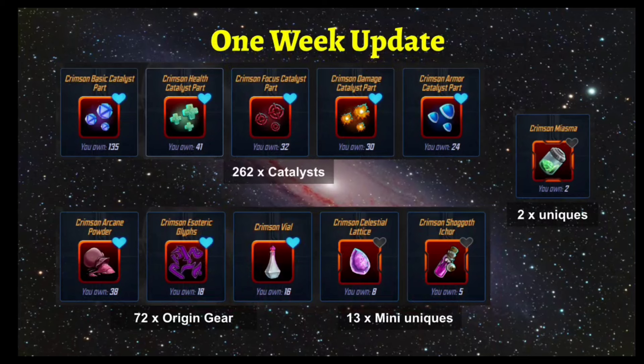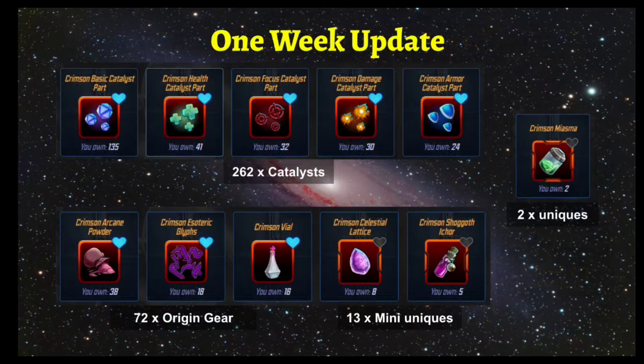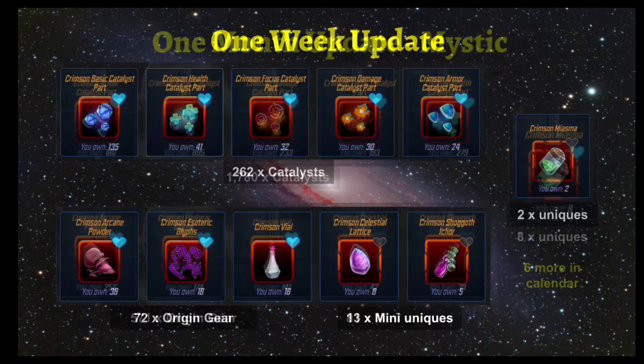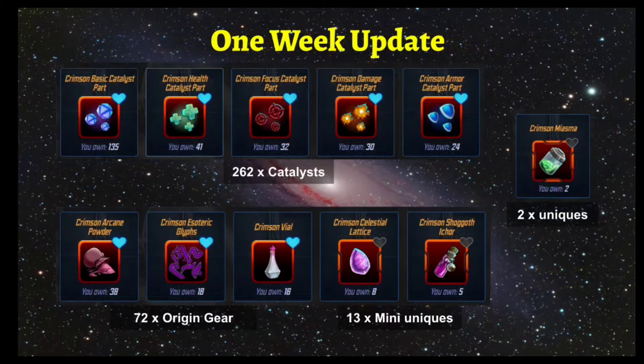This is the one-week update I did previously for Robbie Reyes — all mystic gear, catalysts, and two uniques in that first week. Now fast-forwarding to one month, it grew exponentially. The big thing was the raid rankings: in three weeks we went from 262 catalysts to 1,780 — almost eight to nine times the amount — a big chunk really coming from the raid rankings and just accumulating more and more.